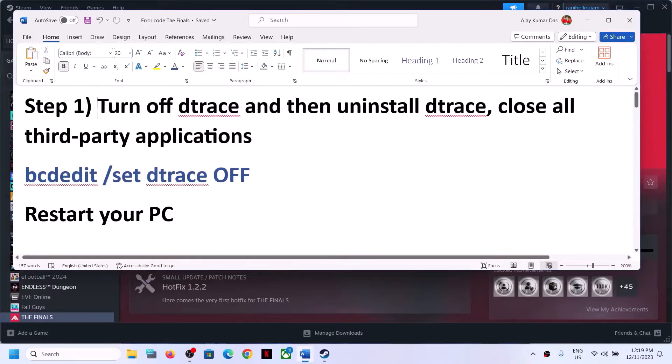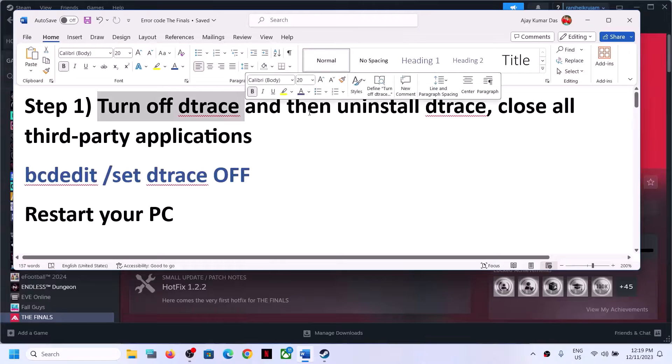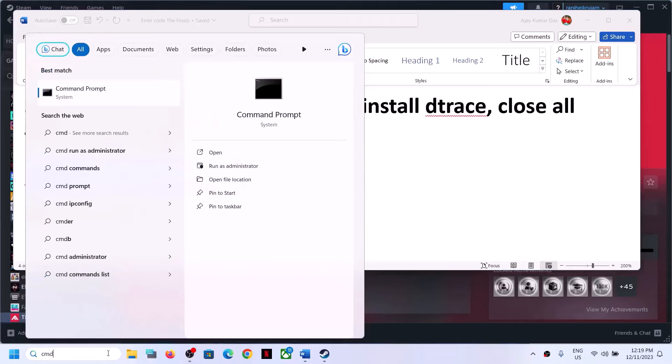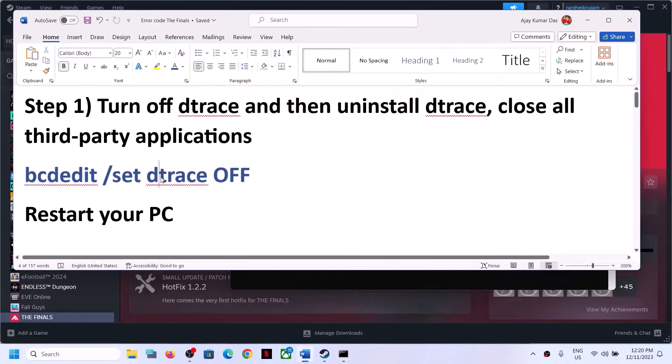Turn off Detrace. If you have Detrace installed on your computer, turn it off and then uninstall it. To turn off Detrace, type CMD in the Windows search box, right-click on Command Prompt, and click Run as Administrator. Make sure you open Command Prompt as an administrator and click Yes to allow.